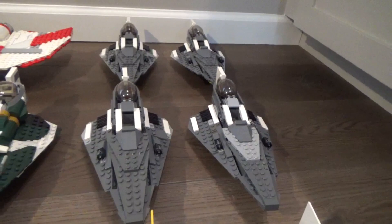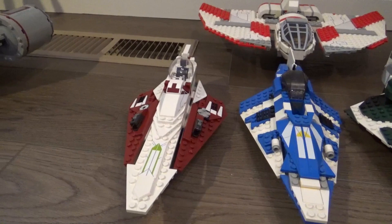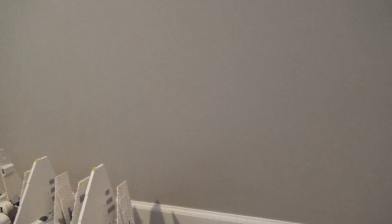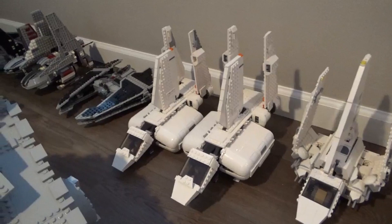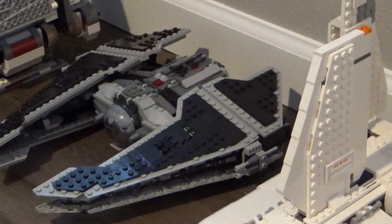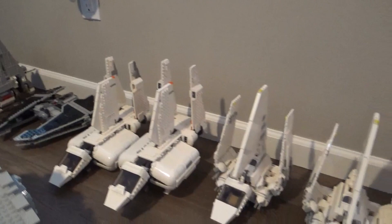I've got four Jedi starfighters — CC-10s, Plo Koon's, and a much more updated version of Obi-Wan's Delta-7 from Episode Two — along with the Jedi T6 shuttle. For my Republic clone army, I've got four shuttles: two Lancer-class and two Sentinel-class, which I've done reviews on. I also threw in an Old Republic era Sith Fury starship since I do have sets from the Old Republic.